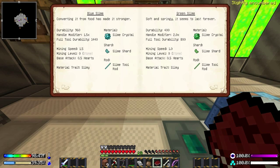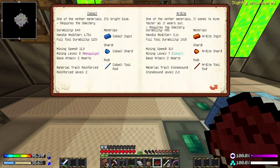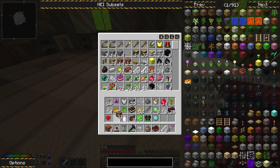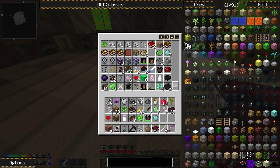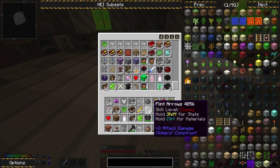So a slime shard is half of a slime crystal. If you use a slime crystal to make something that doesn't fully consume it, it will leave a slime shard left over for you. I need lava. Dirt and sand — looks like we have dirt. You may have to hammer down some cobble into gravel to make sand. That may be a thing you have to do.